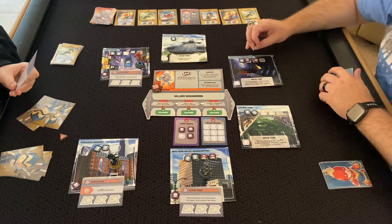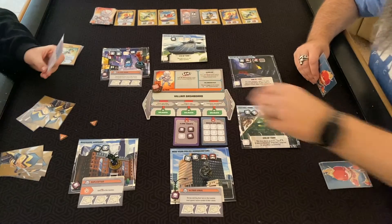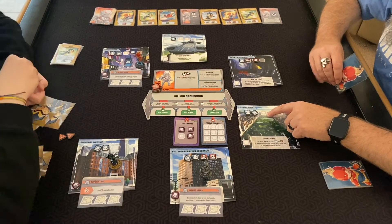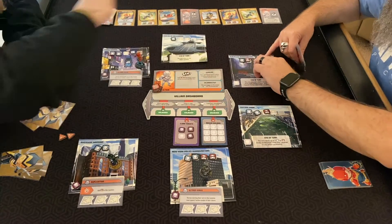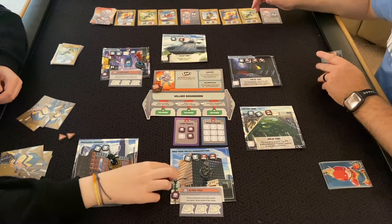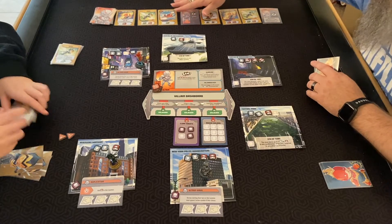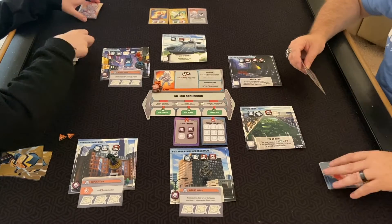Ultron's turn — zero. Give one crisis token to each hero in Ultron's location and adjacent ones, place thugs in each location without heroes. Thug here, thug here, thug there — that wasn't too bad. Overflow it to your location since there's no hero here.